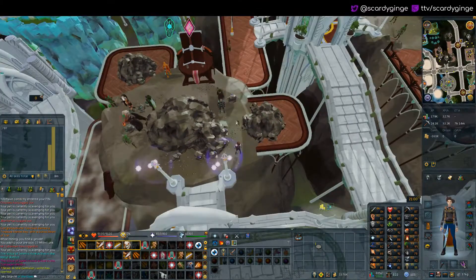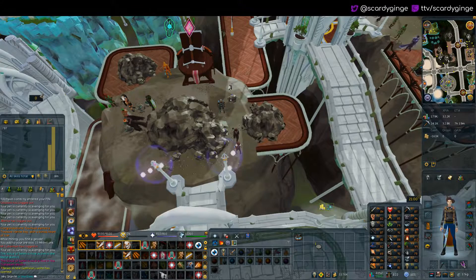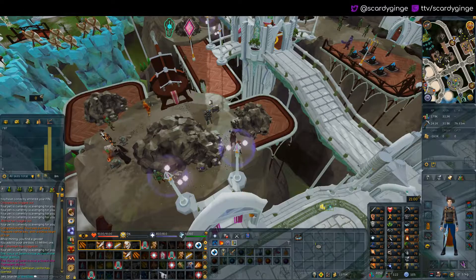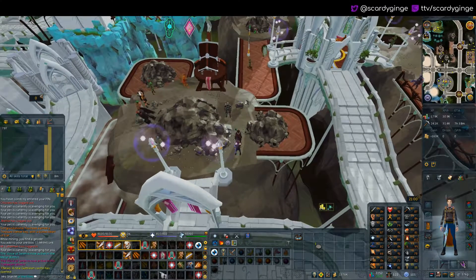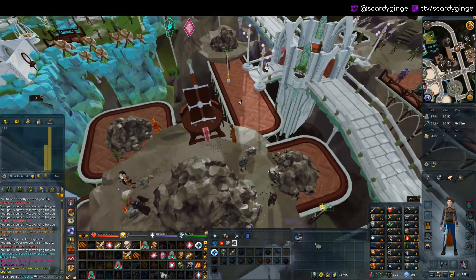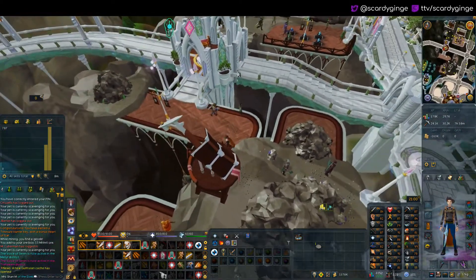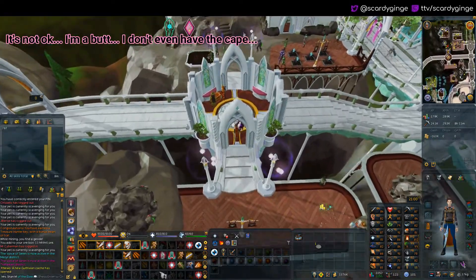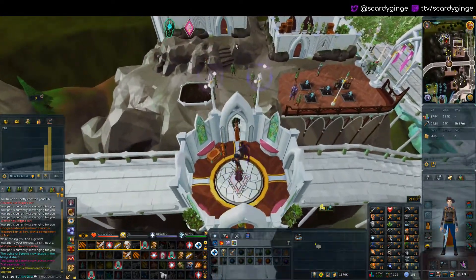One of the other achievements is the 22 ore types — once you've mined each of those you get a certain achievement for it. Obviously you will lose your completionist cape because of this, but that's what they do and it's completely okay. You just finish those up and you're good to go.